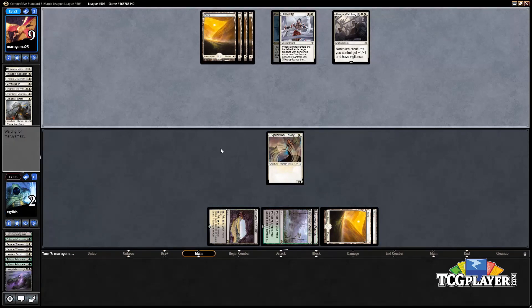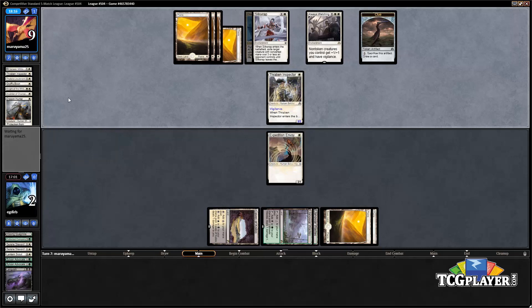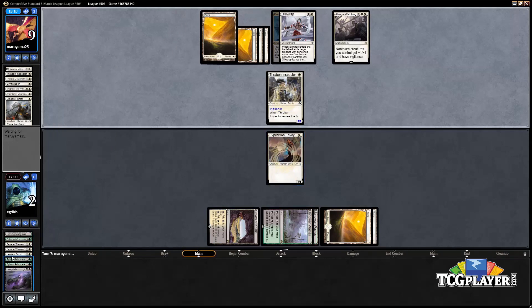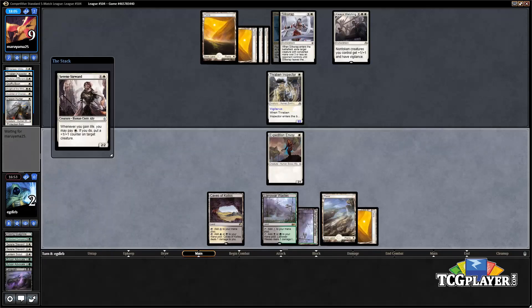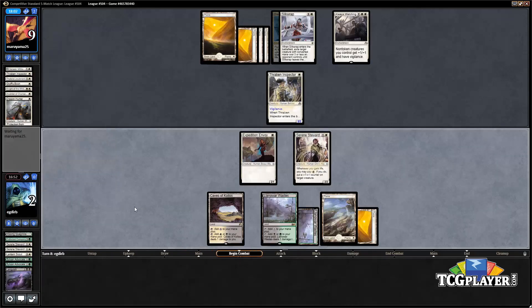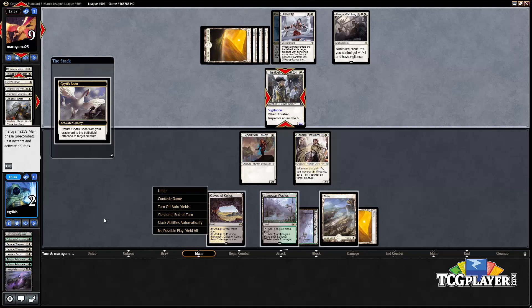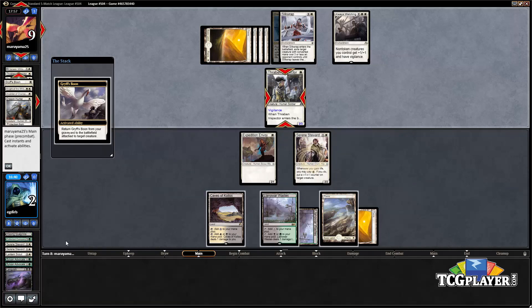We're hoping our opponent doesn't cast any creature this turn, but there's Thragtusk Inspector — that's bad for us. Our draw was Serene Steward, and that's not going to be good enough as long as our opponent remembers they have a Gryff's Boon in the graveyard. They should be able to move the Gryff's Boon onto the Thragtusk Inspector and close out the game — and that's exactly what happens. Not too surprised, but oh well — that's the match.